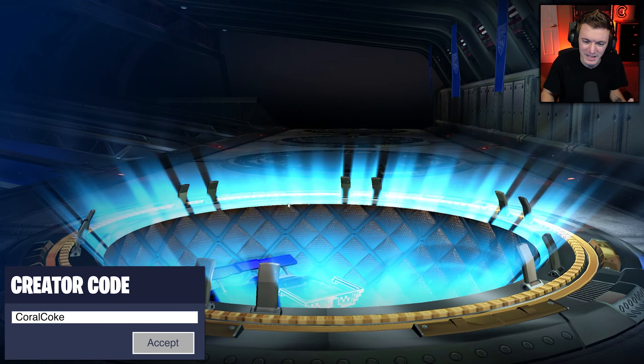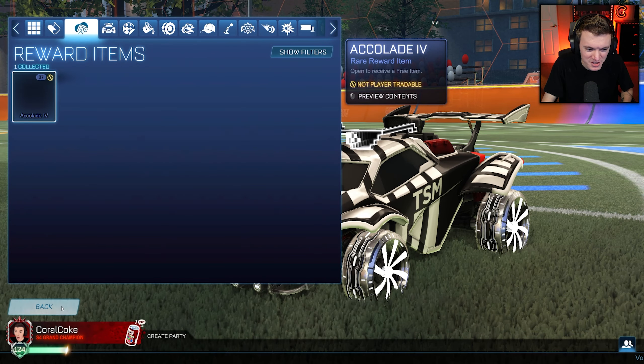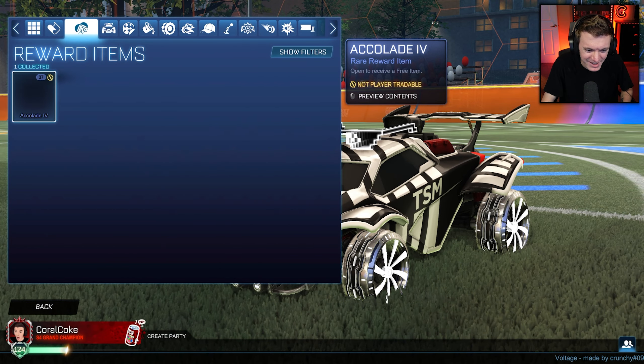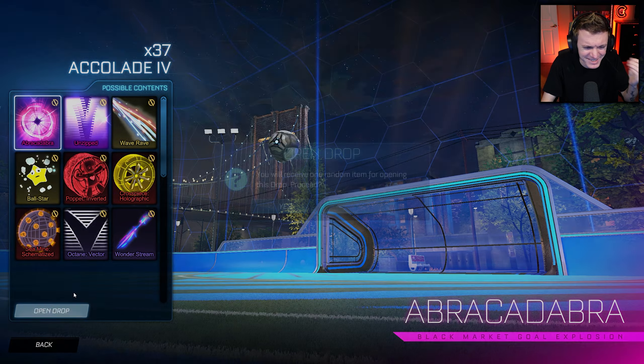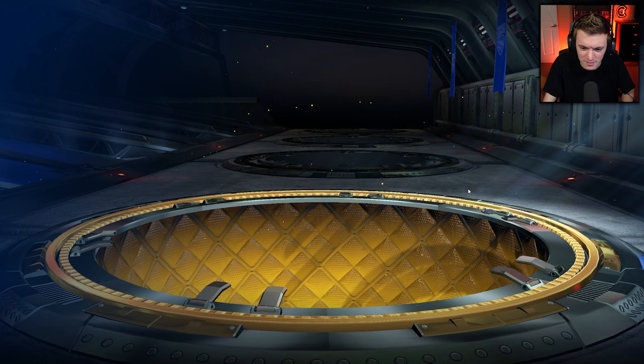My goal was to get a Crimson Carbonated because Coke — Coca-Cola — Crimson, it matches the channel color. Like, it was just a perfect banner for me. This banner was made for me. I really wanted it. Really bad. It just matches so well — the red and the Coke. So that's the only reason I really love Season 4.